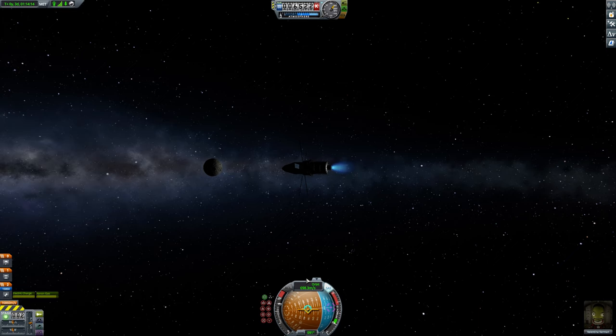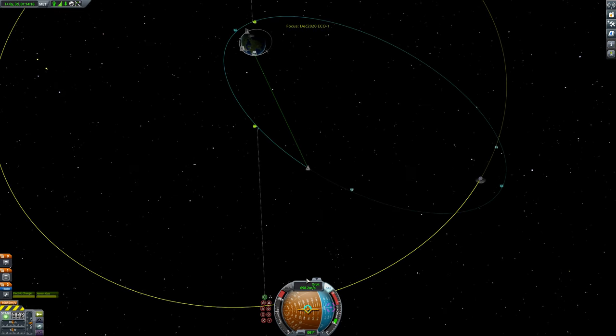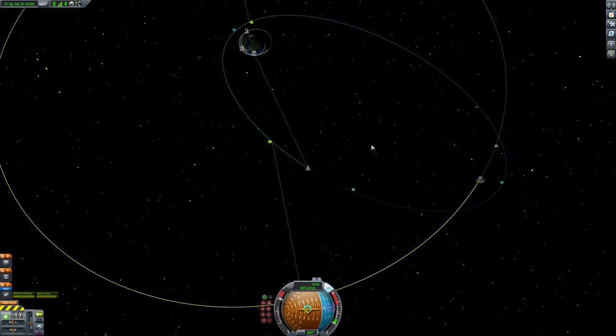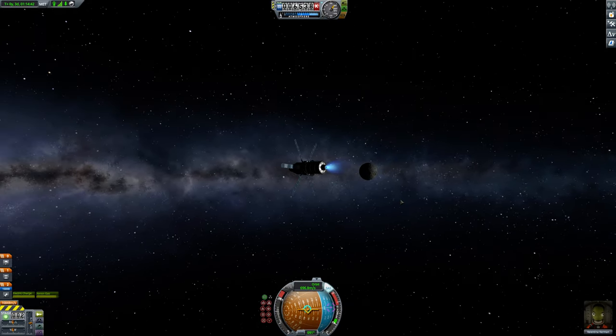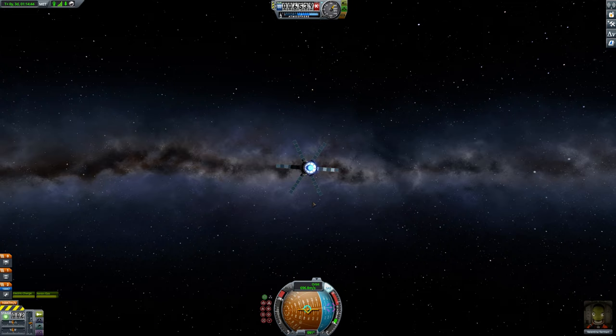So if I burn for the map - what's going on now? My descending node is moving. My ascending node is moving. Okay. So the moon's going this way. Am I going the right way? That's probably roughly the right way.